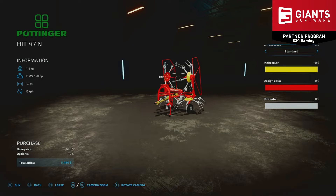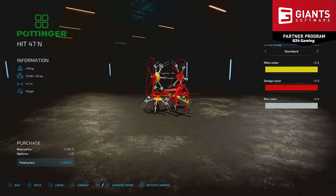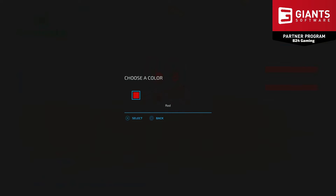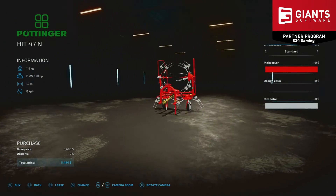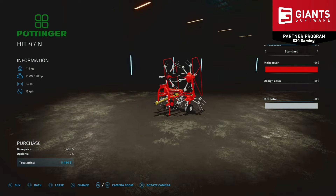The Pöttinger HIT 47N has a working speed of 15 kilometers per hour. Configuration options include standard ground wheel mount. Main colors are yellow and red — Pöttinger's colors respectively. Design color options include red and black, and the rim color option gives you silver and white to choose from for your aesthetic preference. There you have it — the Pöttinger HIT 47N from Agra Designer Austria.